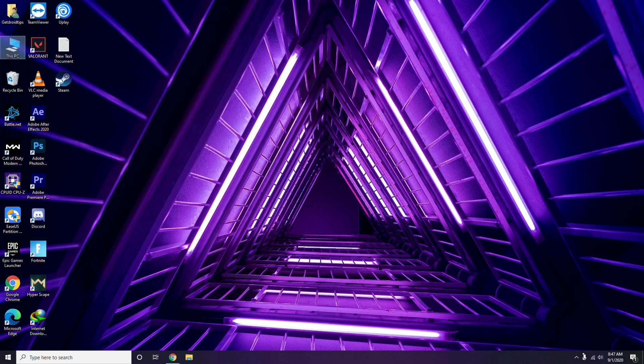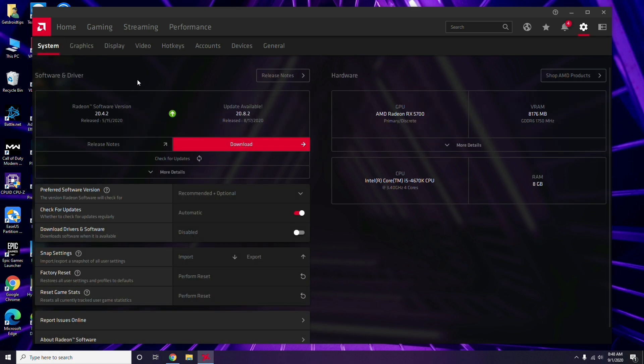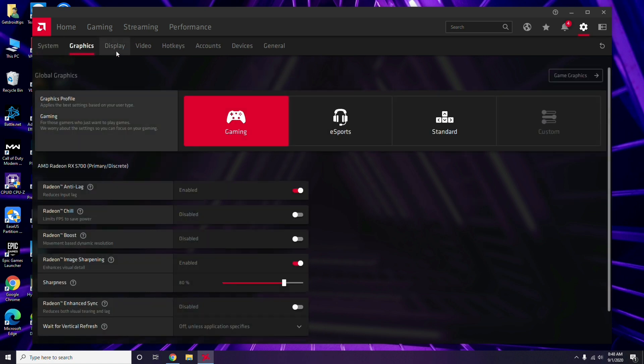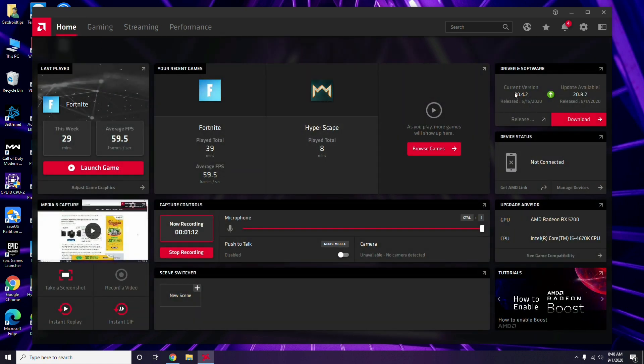Apart from that, you can also update through your GPU's own software. In my case I'm using Radeon, so I click on the Radeon software, go to System, then Graphics, and I'll get the update option there. Click it to update. Updating the graphic drivers can fix the issue in most cases.